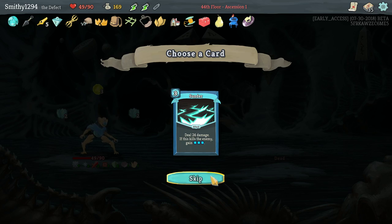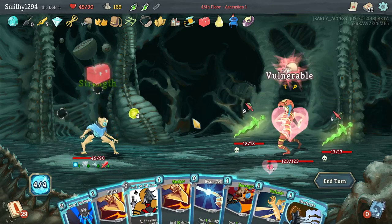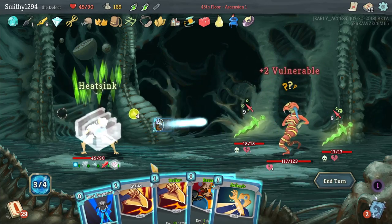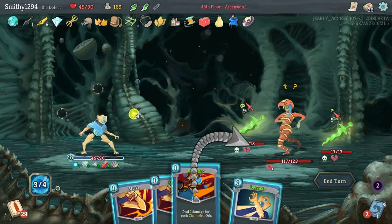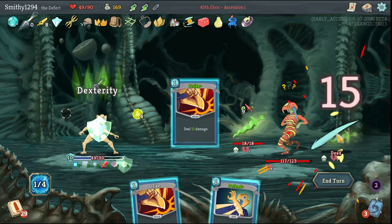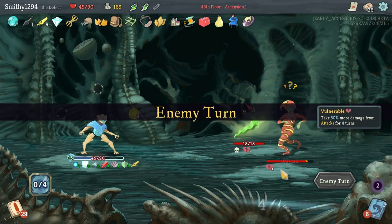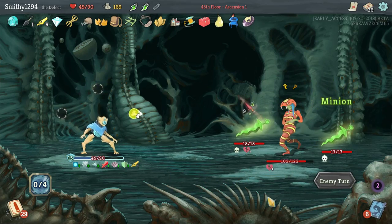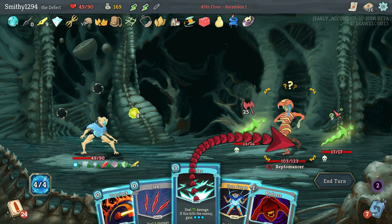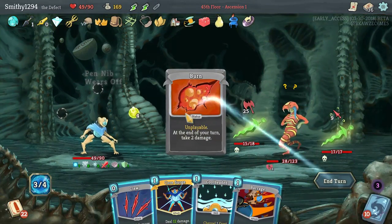Let's take a Sunder — we're good against minion units, just basically a free kill. Check all trades — trip is fine. Just get this out there. Pen Nib for next turn — more minions coming in. Got to say, great turn for a Sunder — that's 75 damage. Oh, that was beautiful — exactly what I needed.